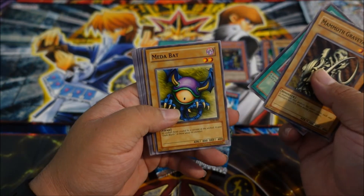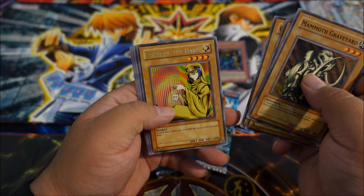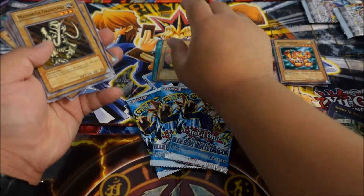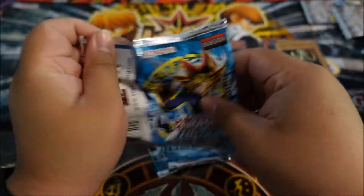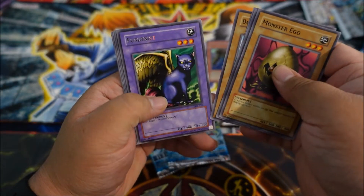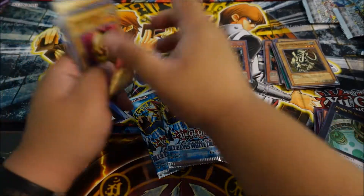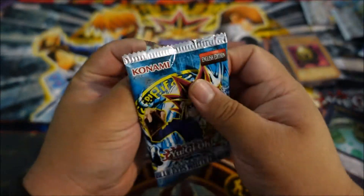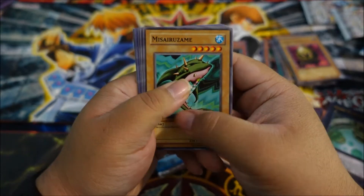Book of Secret Arts, Meta Bat, Green Phantom King, Spirit of the Heart — nope. So we have a Rare though, at least. Last two packs — come on, give me a Blue Eyes. I've gotten so many of these packs, give me a Blue Eyes.